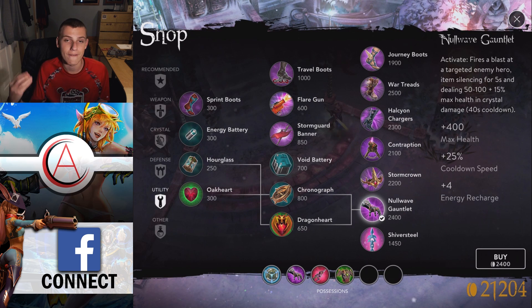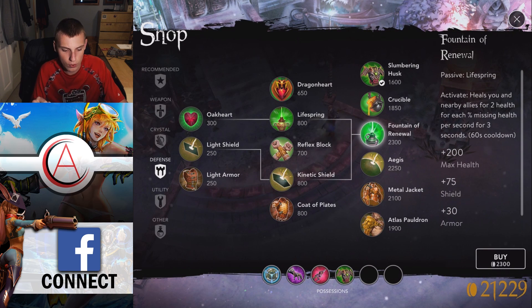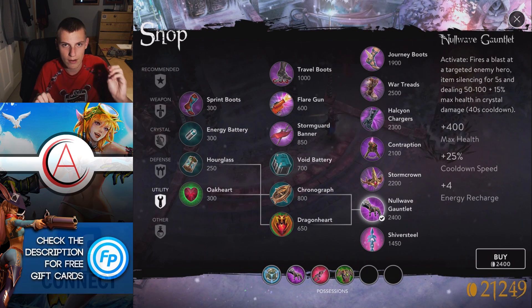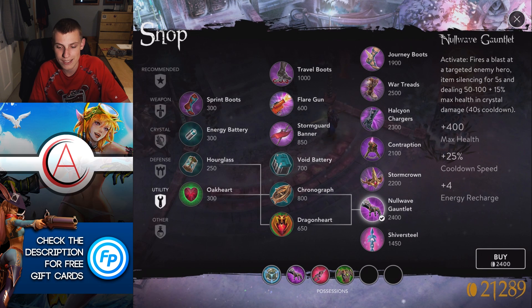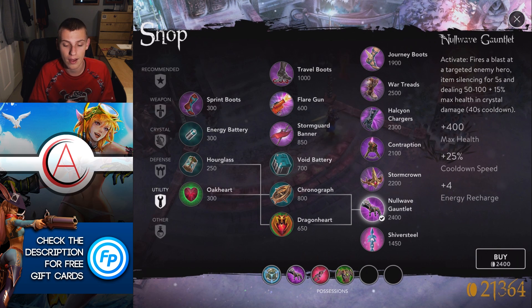How it works: when you use it, it fires a little orb — similar to Fountain of Renewal's orb that travels to allies — except it's traveling to an enemy and hurting them. It deals a bit of damage: 50 to 100 plus 15% of max health in crystal damage. You're probably not going to use this primarily for the damage, since you'll mostly be targeting enemy roamers who have lots of active items.